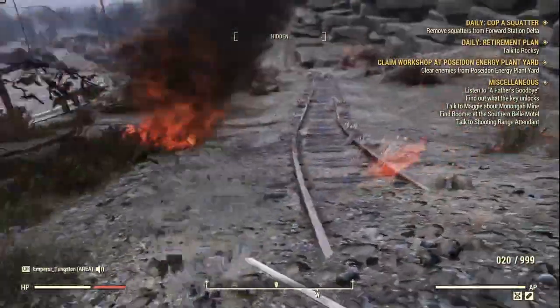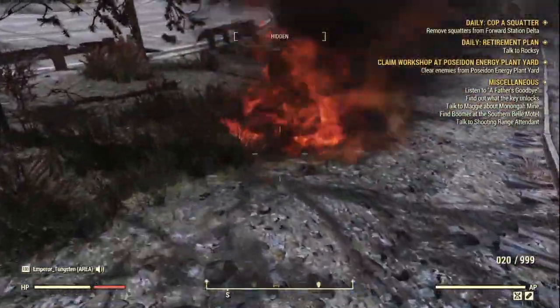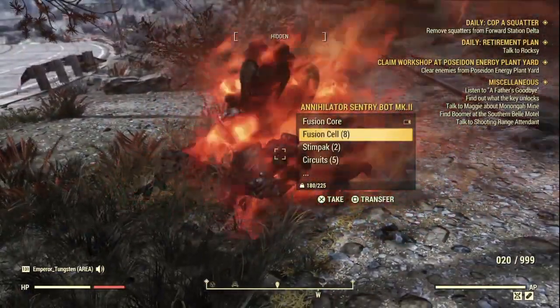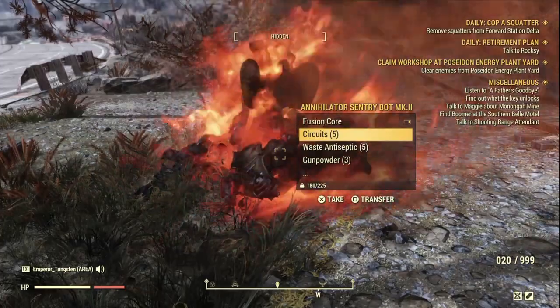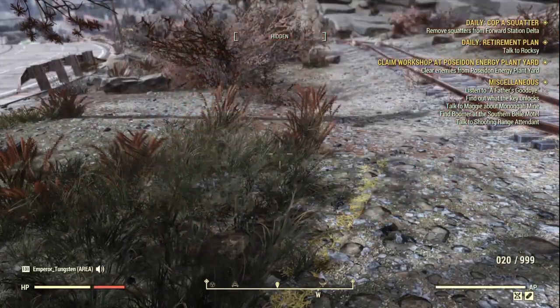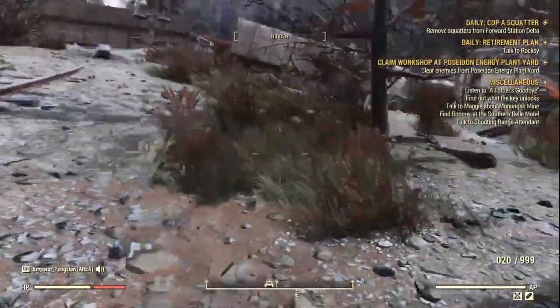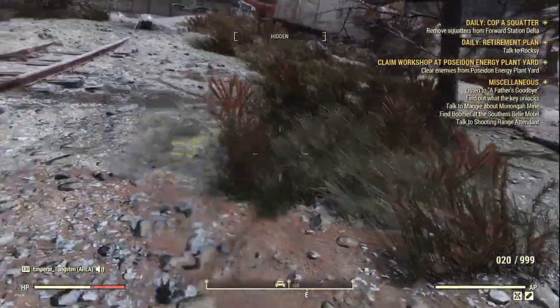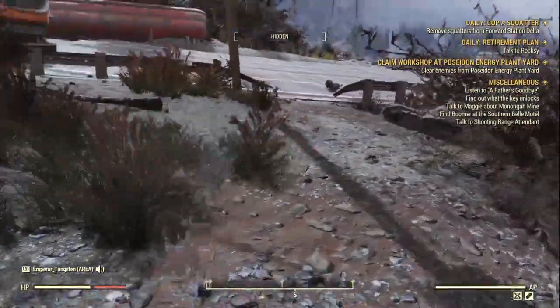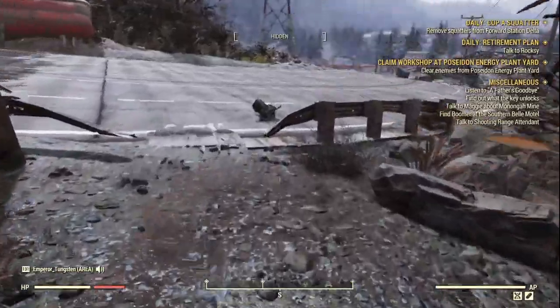Let him blow up — you don't want to get caught in that. Once he's done, loot him: fusion core, fusion cells, stimpaks, circuits, antiseptic, gunpowder, and aluminium scraps. Sometimes he disappears on you, but that can happen. On to the next location.